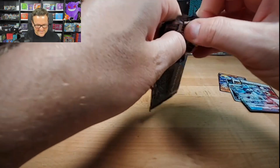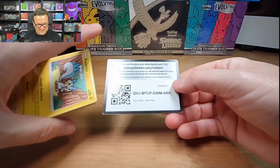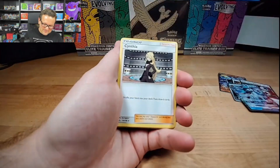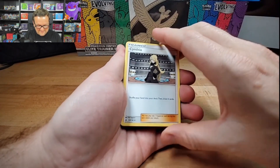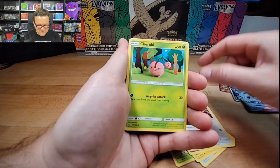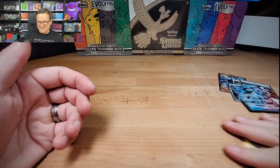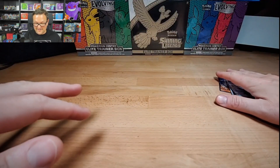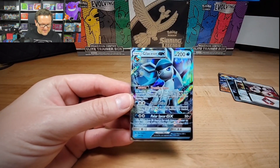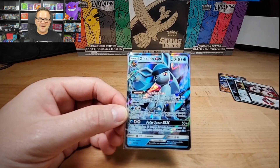All right, last pack of Ultra Prism. I don't know how we can top that — well, I know how we can top that, but I'm on cloud nine right now. Hope you guys are enjoying it. Yangoose, Riolu, Piplup — and we end on a Heat Rotom. Hope you guys had as much fun as I did opening this. Glaceon GX — solid card. Ultra Prism, great set to open. See you next time!